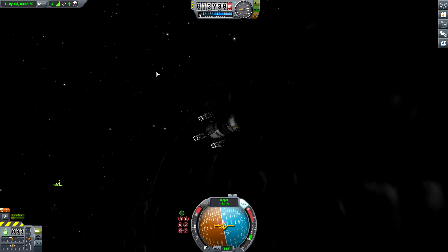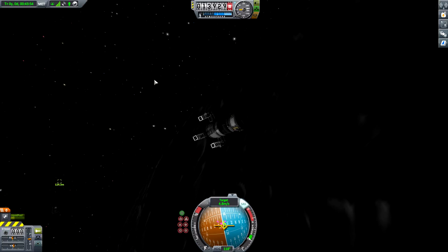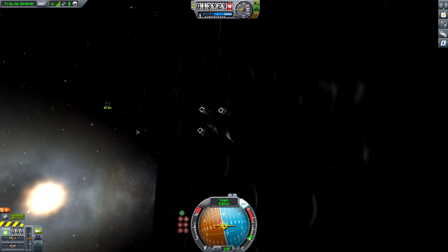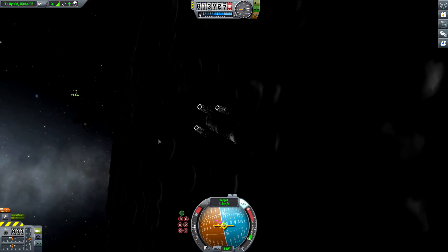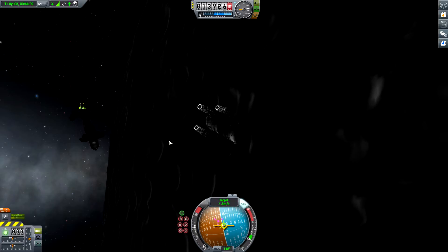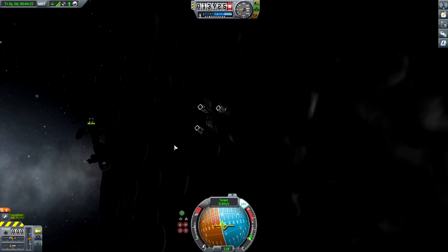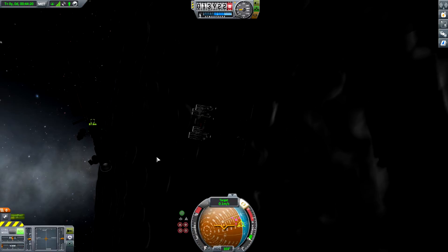I like to get a little bit closer, but I don't want to change the orientation of my spacecraft because I need the main engine to slow it down. How close do I like to get? Maybe around 50 meters or so. Let's start to slow us down. Nice. This is good enough, so now we can use the docking mode.